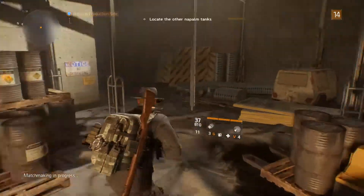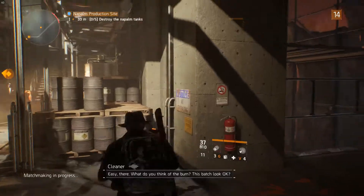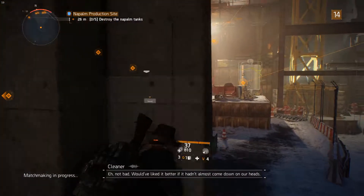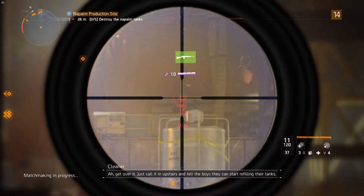Anything down here that I can actually use? Easy there. What do you think of the barn? Does that look okay? Not bad. We would have liked it better if it hadn't almost come down on our heads. Just calling it upstairs - the Delvatoids, they can start refilling their tanks.